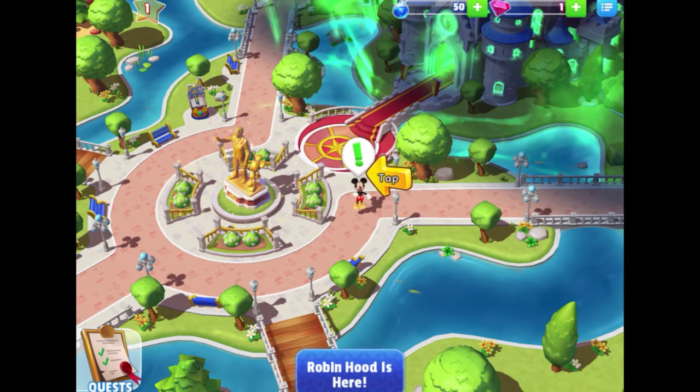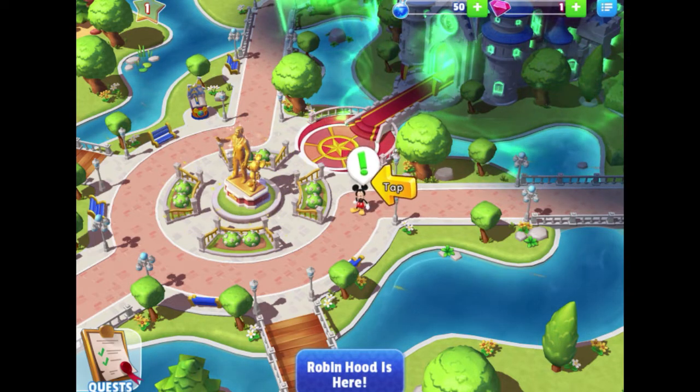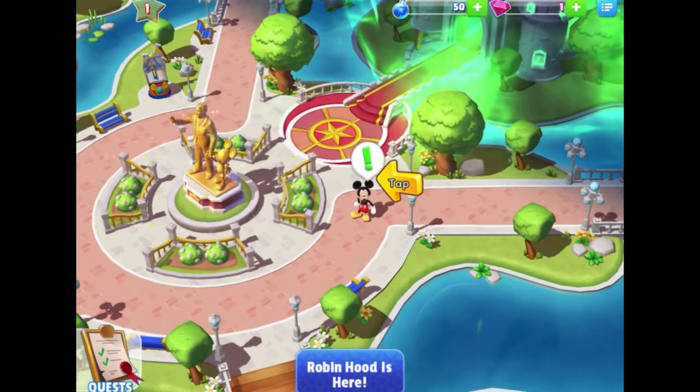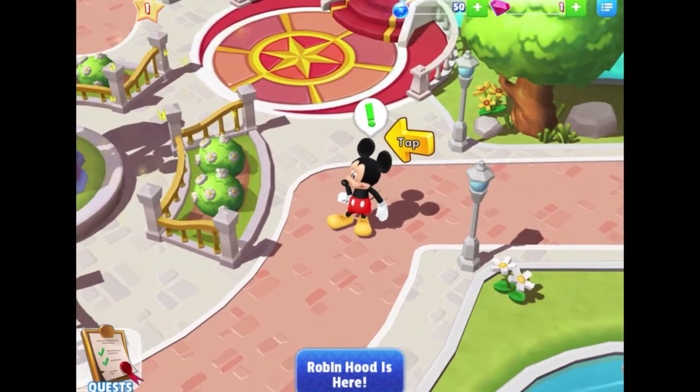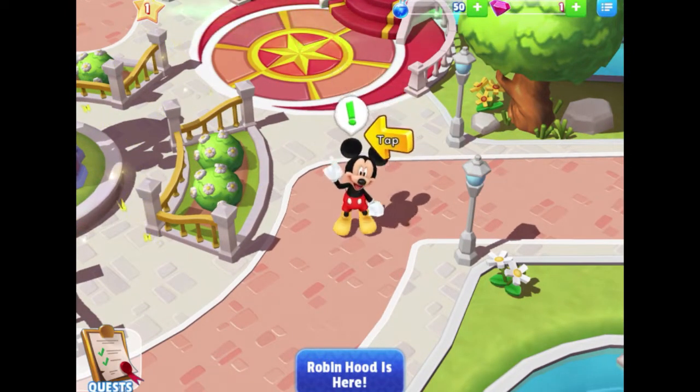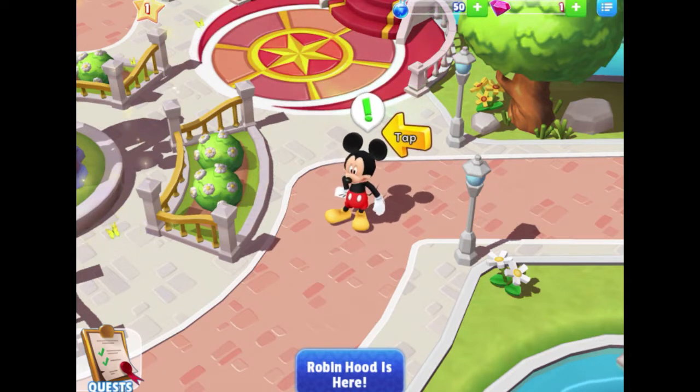Let's start fresh and see how it goes! Let's zoom in on Mickey a little bit so we can see him better. Doesn't he look good? I really think the characters in this game look great — they walk around your park, which I think is a lot of fun. Let's tap on Mickey.